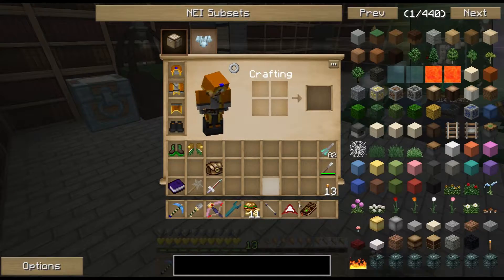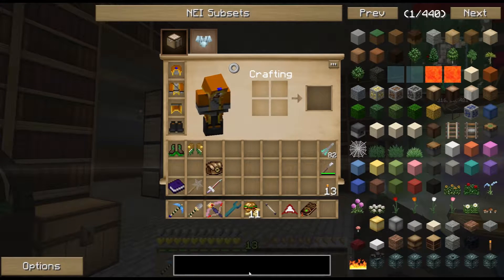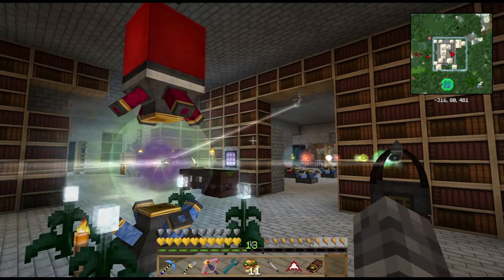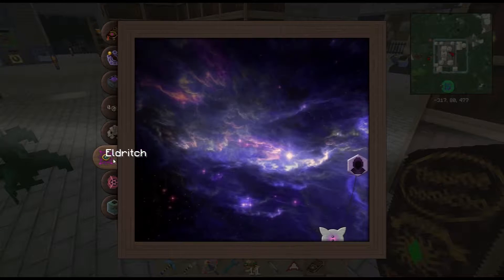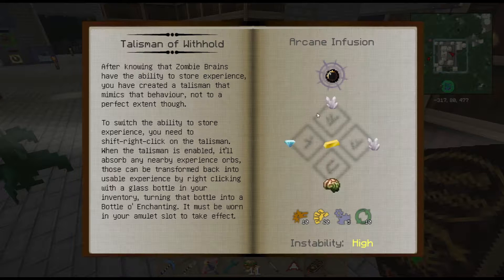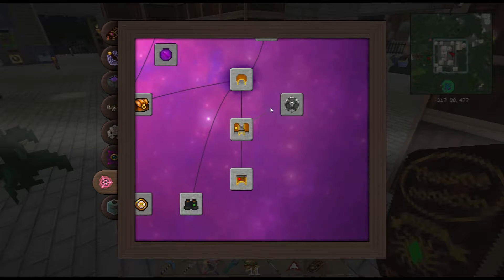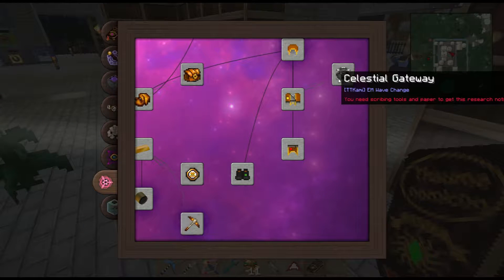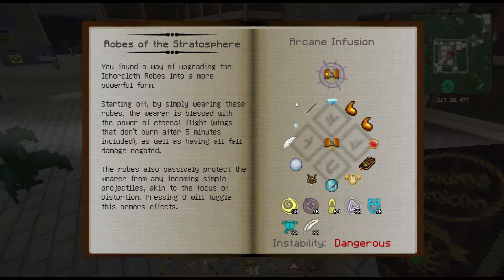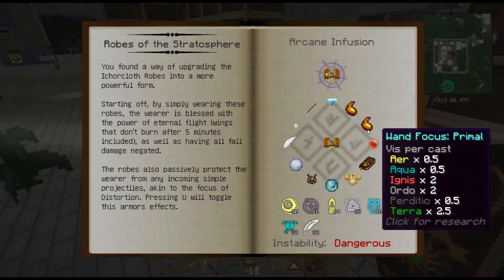I'm excited about the combat system because I can't wait until the Slime Knights — Tinkers' Construct — gets a hold of offhand weapons. That's got some serious possibilities for the way the game's going to work going forward. There's a trade-off in terms of what you're carrying, but it can only be good. You could literally be running around with a sword in your main hand and torches in your offhand.